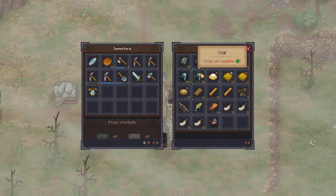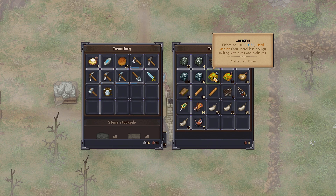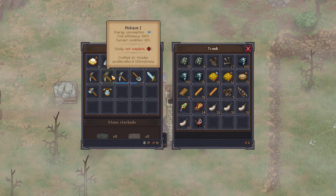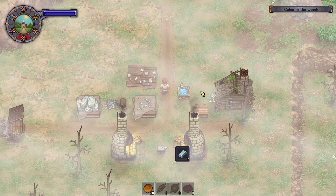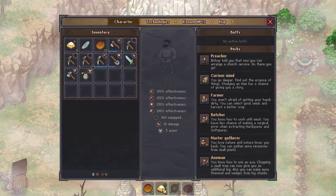We've got enough coal right now that I don't think we need any more for the time being. Instead, we're going to take out our pasta. I'll keep the bread on us, and I guess we could just work our way through all of the mining pickaxes we've brought along. Sure, that seems like a reasonable thing to do.